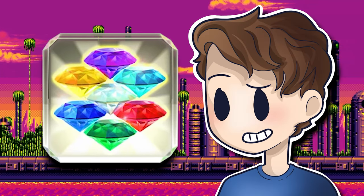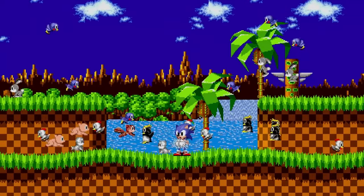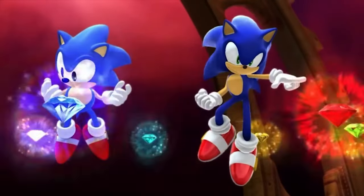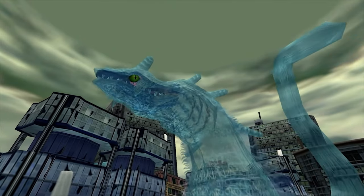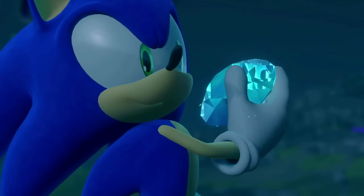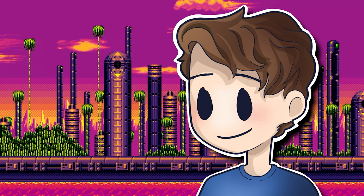The Chaos Emeralds — one of the most important set of artifacts in the entire Sonic series. Since the very first entry, they've been used to aid and progress the stories that these games tell. They've been used to get characters out of very sticky situations, been the catalyst for many catastrophic events, and they've been sought out by all sorts of characters time and time again. Needless to say, these gems are very important to the series.